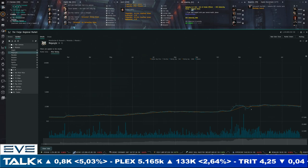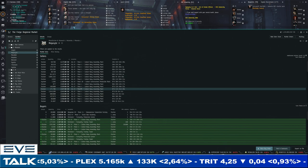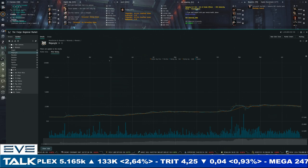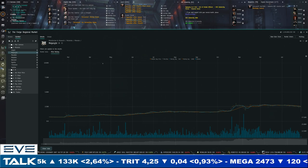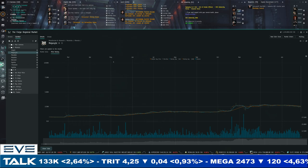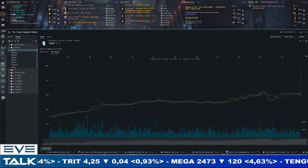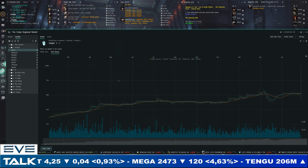Megacyte is going below 2,500 ISK — still the most expensive Tech 1 mineral but losing 25% on the seller side. 2,400 for buyers, so it's a competitive market and people are still somewhat desperate for Megacyte, but supply is pushing prices back down. This is really where we start to see the changes due to CCP intervening and solving bottlenecks for production, especially capital ship production. Isogen remains the one exception — it's shrugging off these changes, which I think indicates it will eventually go higher.